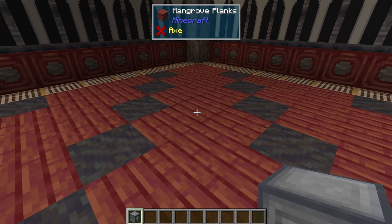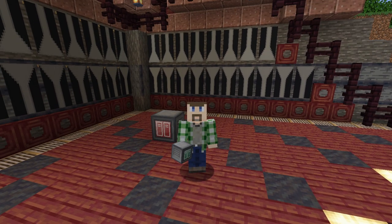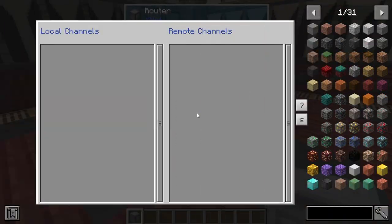Which frankly is where XNet starts to get a bit funky, because we just put it down here and you can already see there's an error that says too many channels on the router. You can pretty much ignore this if you are on Minecraft 1.19, because as far as I can tell that error message is just invalid. But if we go into the interface, you can see that this is also where it starts to get wildly unintuitive, because there's no interface here, nor does it tell you what to do.